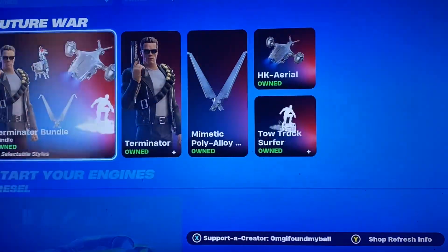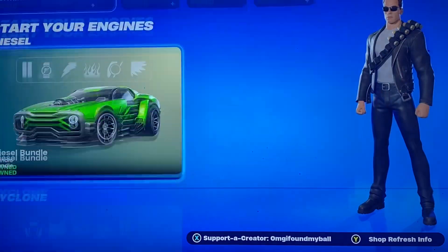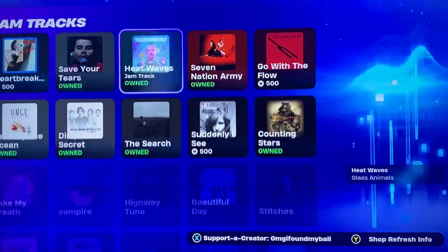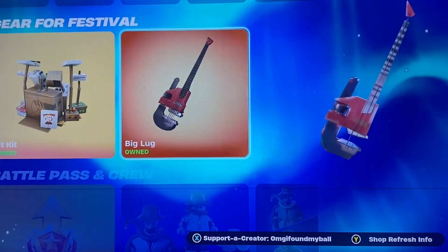Then we got My Hero — wow, I just skipped through all that. My Hero, Terminator, two cars, The Weeknd, Soundtracks, Jam, Trastery, Qualum, Instruments, and then the crew.